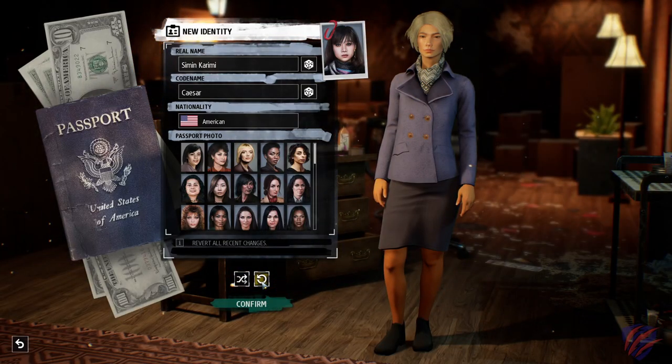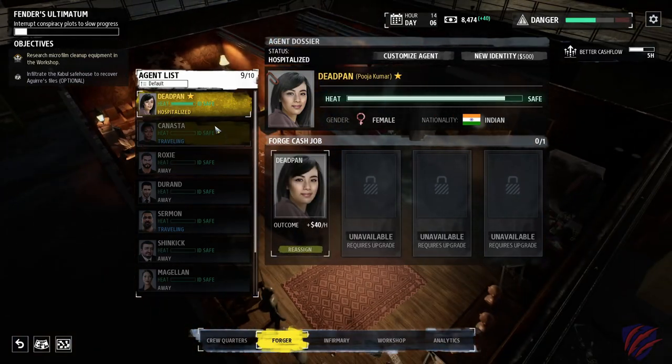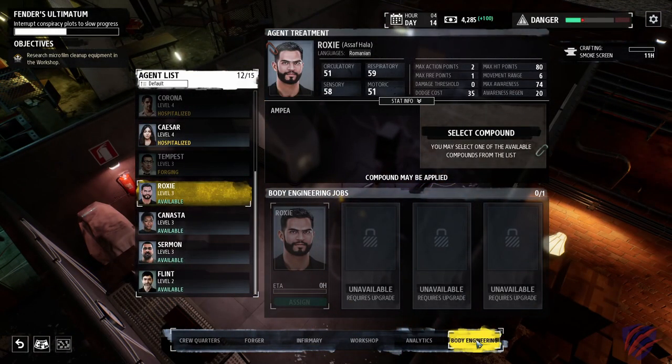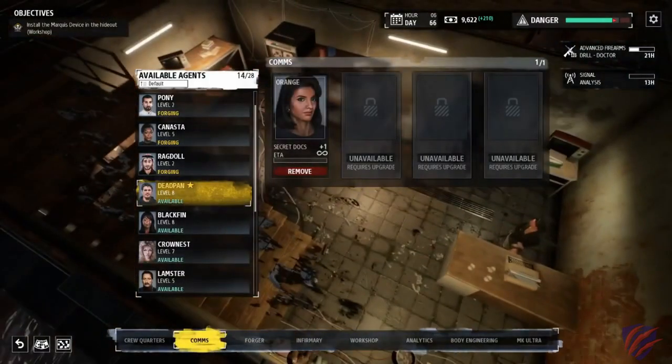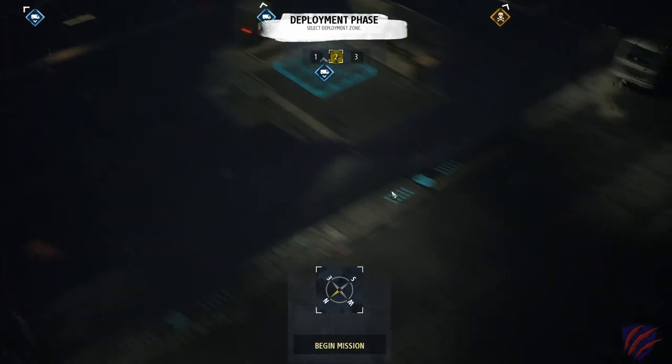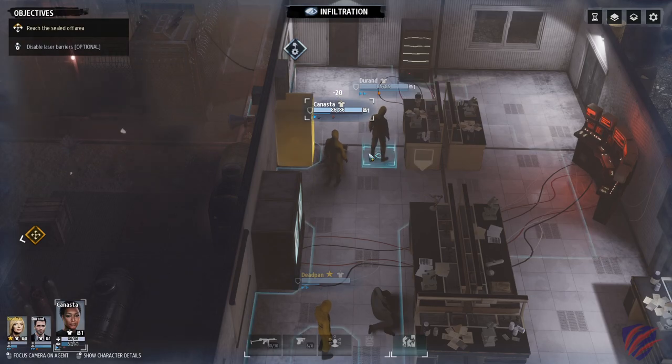The forger will also allow you to monitor agent identity compromisation and create new identities when required. There are several more facilities such as body engineering, MK Ultra interrogation and brainwashing, as well as communication facilities unlocked as you progress through the game. Combat usually starts by getting dropped off in a van at a choice of several deployment zones. Mission goals include intelligence gathering, assaulting hostile agencies, assassinations, and many more.